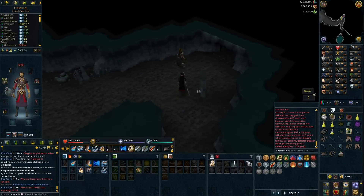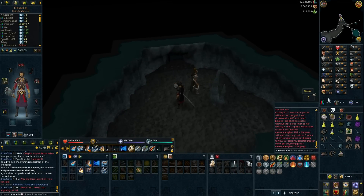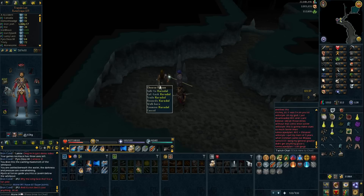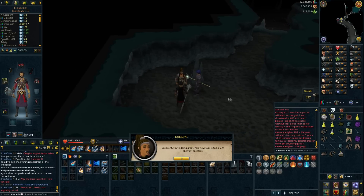Hey, what's up guys and welcome to episode number 23 of Treasures of Iron. We're going to kick this video off by getting a task from Kuradal — if that's how you say it — because I'm 110 combat now, or more than that, and I have 75 slayer which I just got off the last task. We did get aberrant specters.